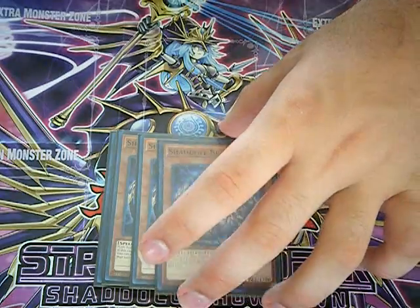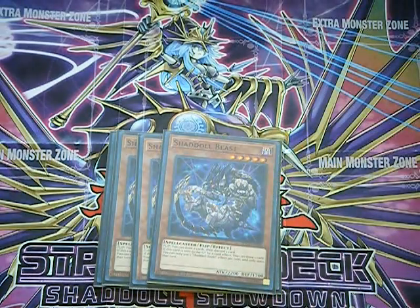Next is Shadal Beast. This is the only one that actually has a half-decent flip effect — basically if it's flipped, you draw two cards and discard one from your hand. But when it's sent from the deck to the grave, you get to draw one card from your deck. A free card is a free card.